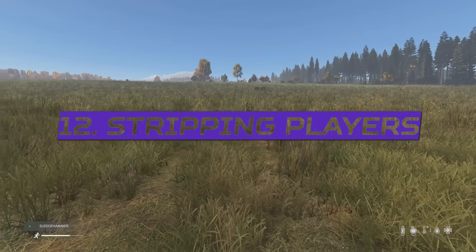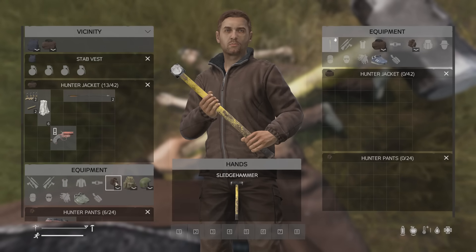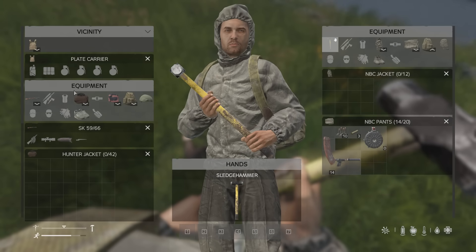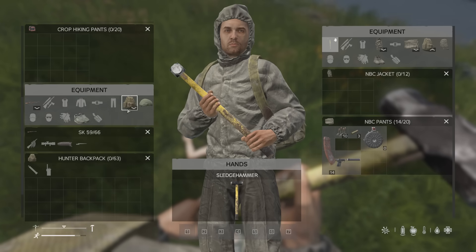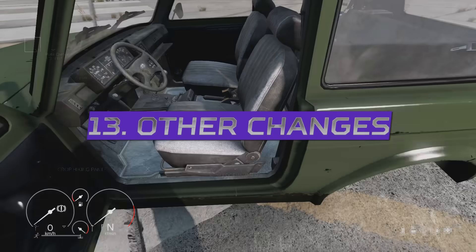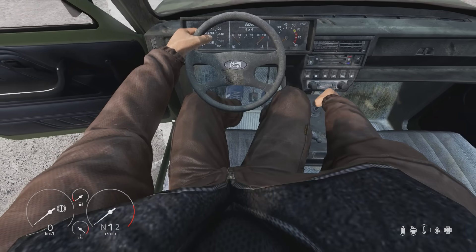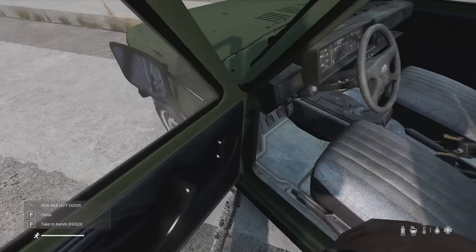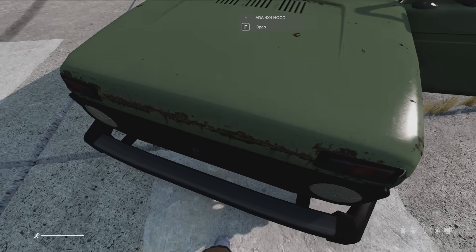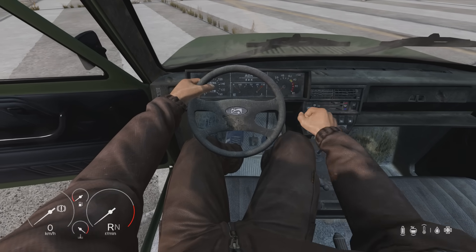In the previous patch, the only way to strip a player was to take their gear onto your character immediately or drag and drop it into the vicinity window. Now in 1.24, you can control-click to drop items from a body on the floor directly — a very nice quality of life change. Additionally, you can no longer push a vehicle that is in gear; it must be in neutral. It takes several seconds to register neutral before you can push, and you cannot push in reverse or first gear.